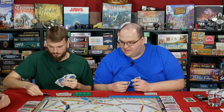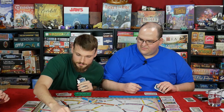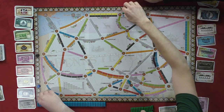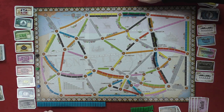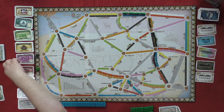My turn. I'm going to play as well. Four pink. Syracuse to Rochester — that's seven points for Graham. And you get New York Central or Lehigh Valley? Give me New York Central.